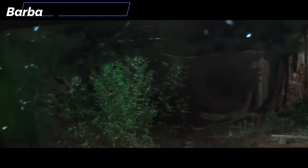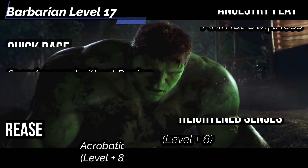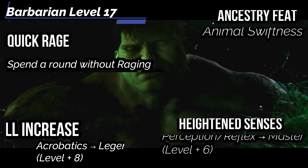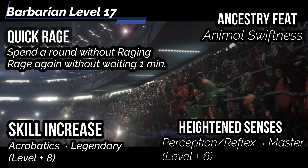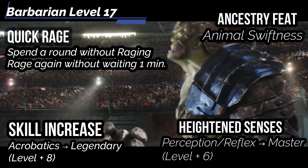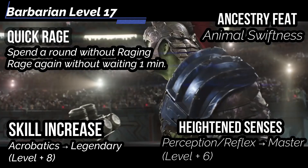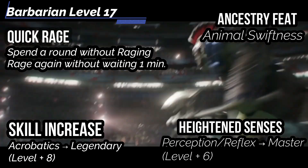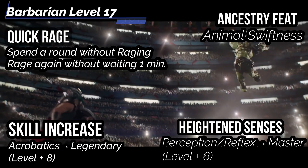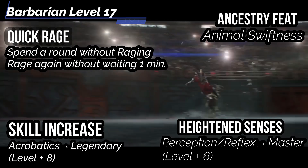At level 17, get the Ancestry feat Animal Swiftness — gain a +5 speed boost and a traversal benefit related to your animal. As a T-Rex, we don't get flight, climbing, or swimming, so we instead get a flat 10 extra speed to land speed, moving at 50 feet when not raging and 60 when raging. Heightened Senses increases Perception to Master. With Canny Acumen, our Reflex is now Master as well. Skill Increase gets Acrobatics to Legendary.